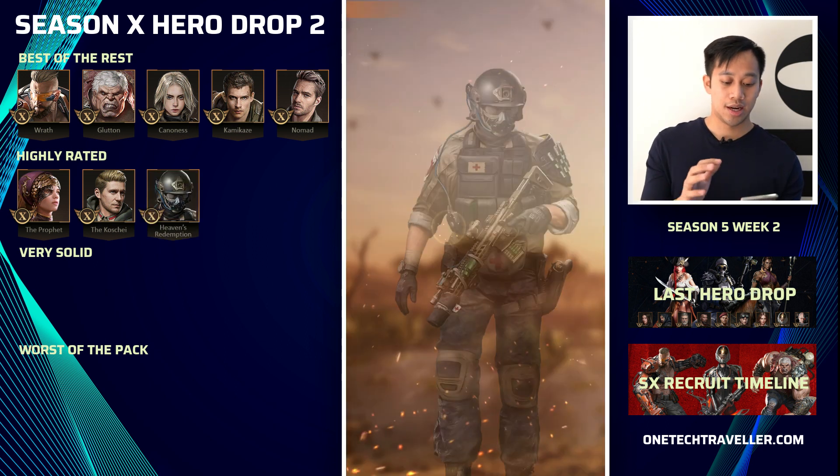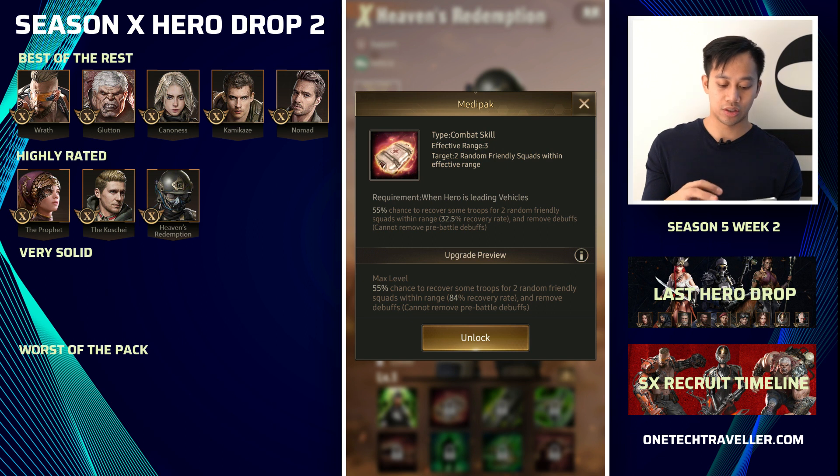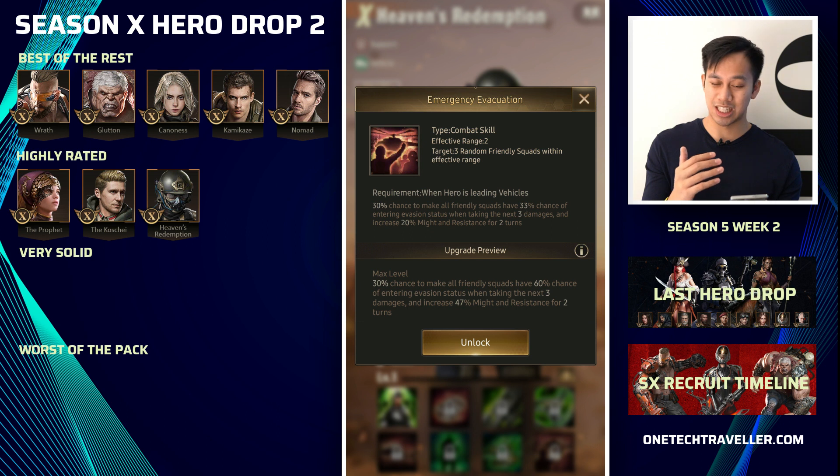Next up is Heaven's Redemption. You can place him on the front or mid — he has flexibility. He provides very solid healing and troop debuffs, a decent activation number for silencing enemies, and finally Emergency Evacuation: a 6% chance of entering evasion status that allows him to evade the next three damage instances, plus a big buff on might and resistance. Very strong in the support sense as well as counters.